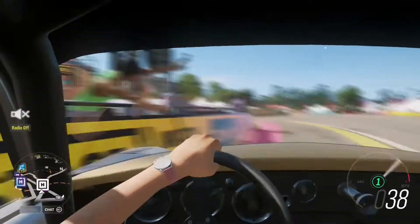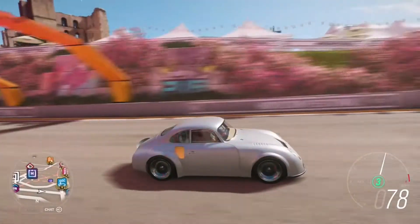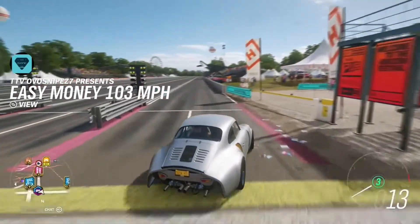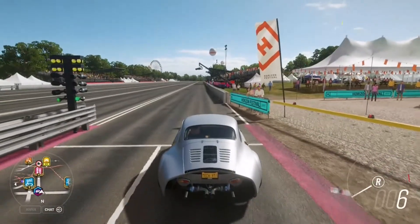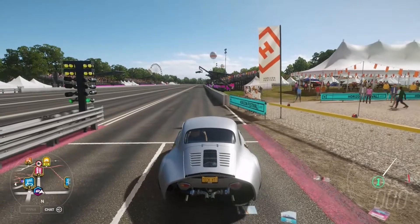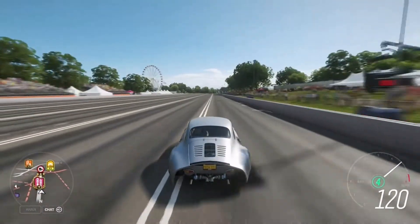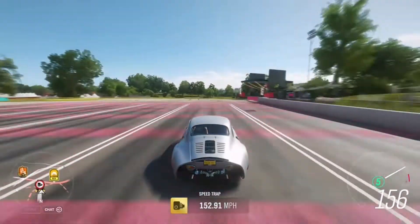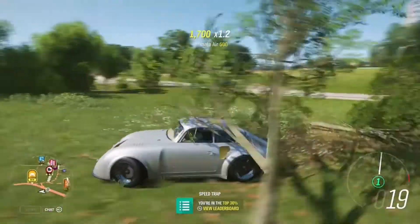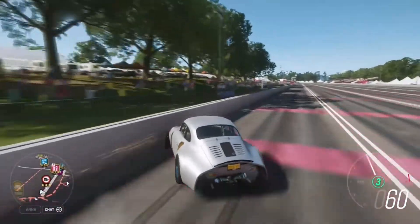Here we are outside of the festival with our brilliant little 356 Outlaw. This has the S2 drag setup on it with the stock engine. Let's go and line it up. Does it boost launch? This is something I was taught by someone in a group — how to boost launch cars. Let's see what speed we get to. 152 through the camera. That's not bad. Brakes? Well, we don't have any of those. But that will probably be changing for the actual road version I have set up.